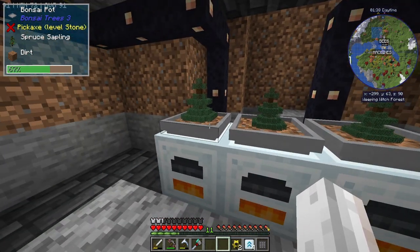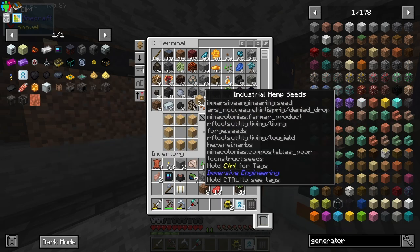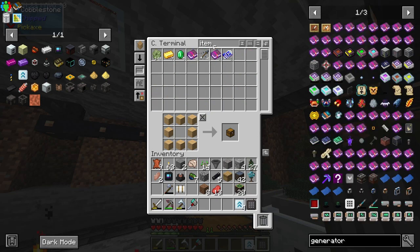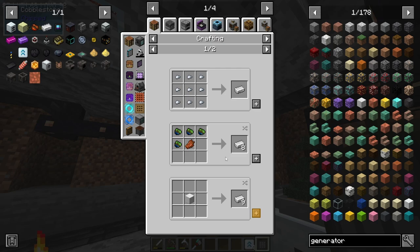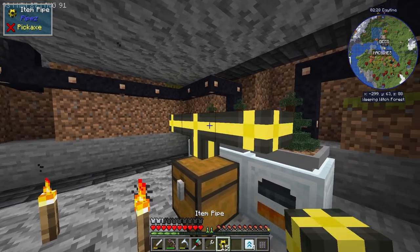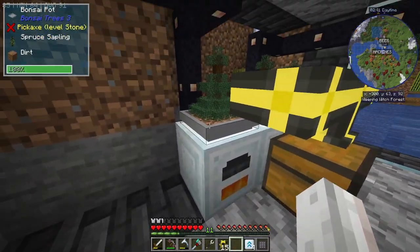I'm going to craft a chest and place it here. Then I'll set this chest to output into the generators — things will output from this chest and go into these. Then I just fill the chest up with axes. We're also going to need hoppers in these bonsai pots, which means more iron. I'll place one hopper in each — what that'll do is put the outputs in the inventory below, which should feed into our system.